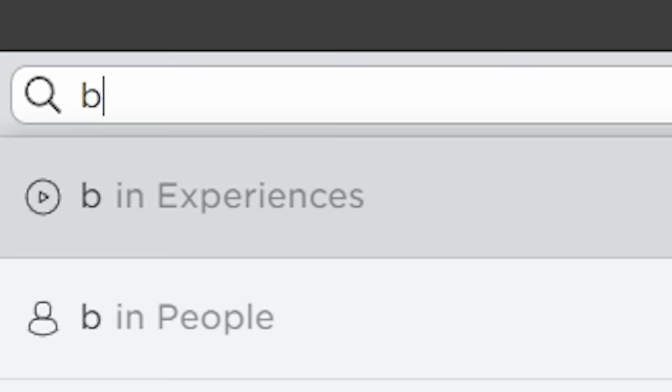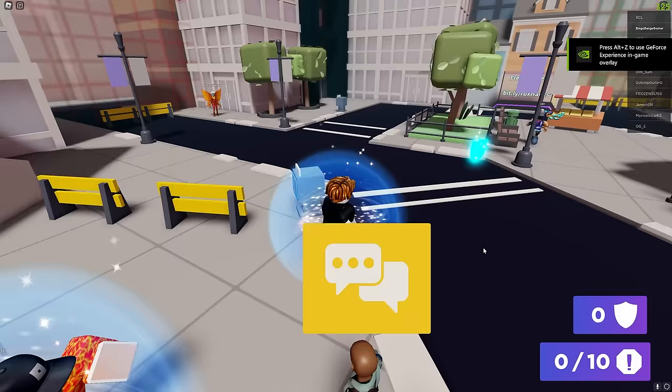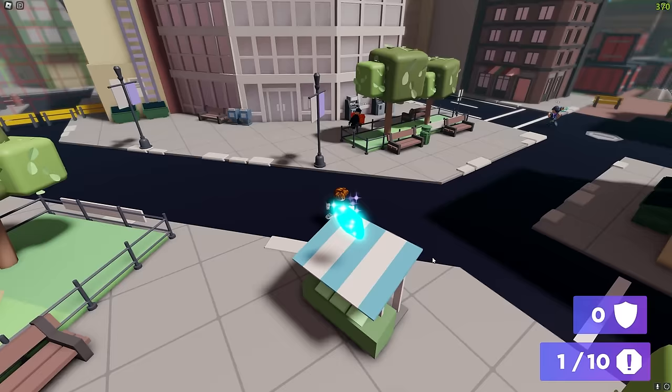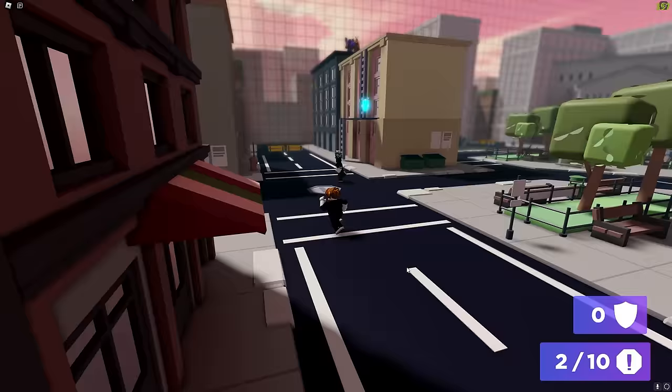Next, search the game 'Beat the Scammers' and make sure it is made by Roblox. Once you load in, follow where I go — I have set a path to find all the scammers we have to beat. All we have to do is respond with 'unreliable,' and we can see at the bottom right that we need to beat 10 of these scammers around the map. They are not too hard to find; you will find other people surrounding the scammers, so it's pretty easy to spot them.